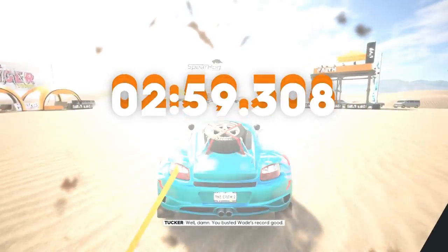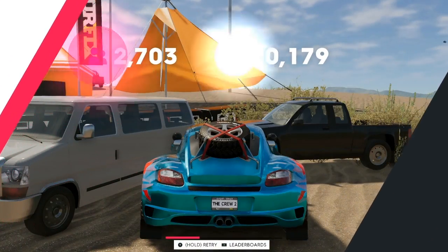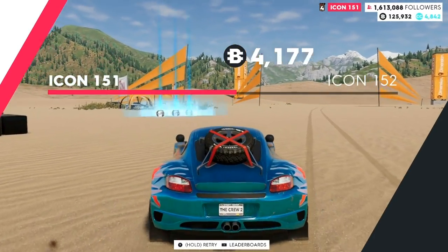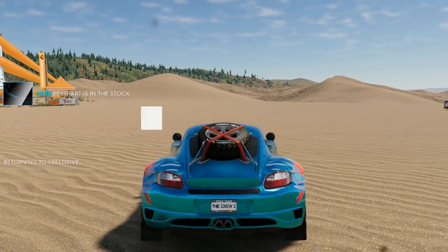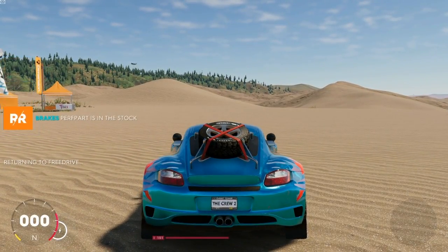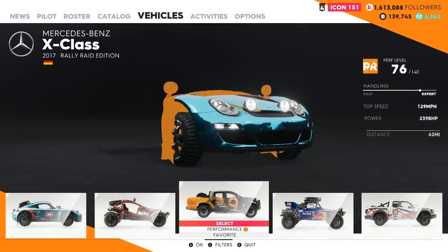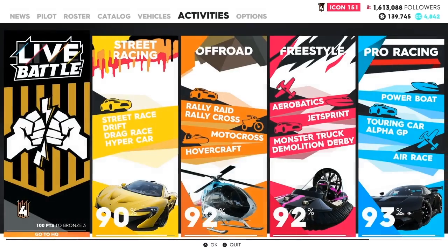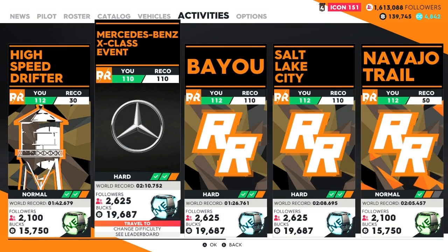You busted Wade's record good. Too bad he wasn't here to see it. One thing I failed to mention is that in the process of beating Tucker to become the ace, you also beat Wade to make him go away forever. I wouldn't have it any other way. See the Red Bull car there - that's the one you get to start out in off-road. They are everywhere, especially in this game. You get the whole Red Bull catalog.